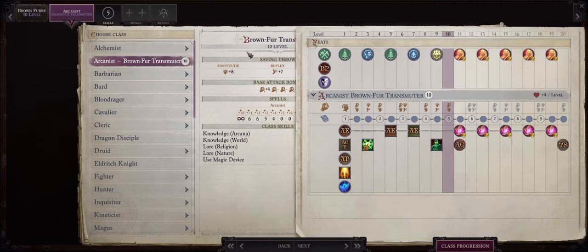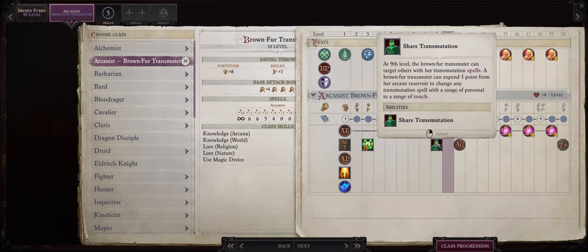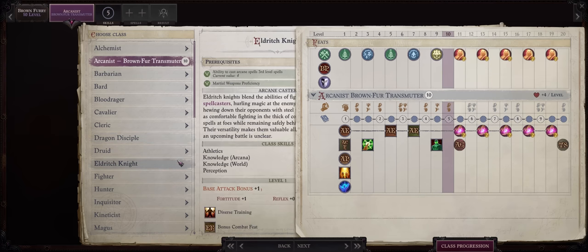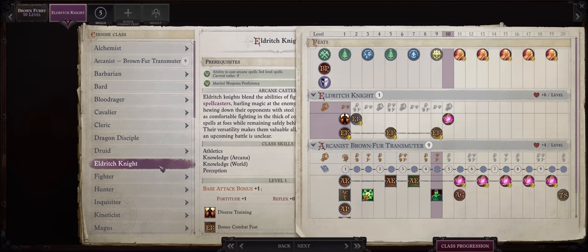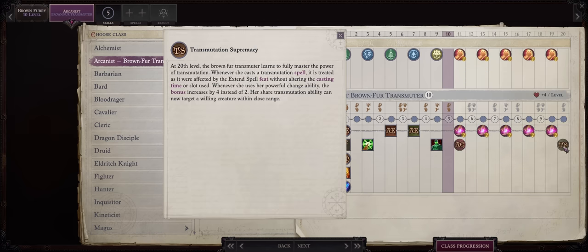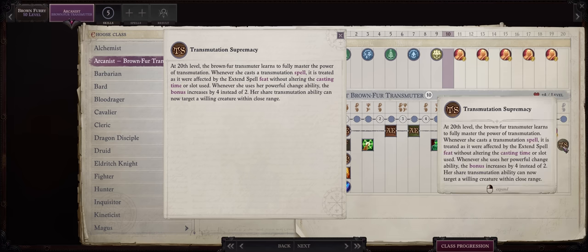Starting from level 10 onwards you can actually multiclass your Brown Fur, because we somewhat already have everything we could want — both Powerful Change and Shared Transmutation. You'll even qualify for Dragon Disciple, although I would rather go with Eldritch Knight for the perfect fighter-mage. I already have EK builds for both Nenio and some other characters like my Lich King. However, I would actually keep your Brown Fur Transmuter pure, mostly because of the highly useful Transmutation Supremacy capstone ability. While it is true that you only get this at level 20, the effect is quite powerful and stacked.